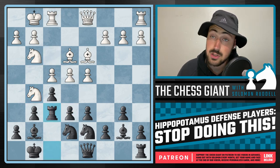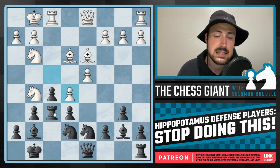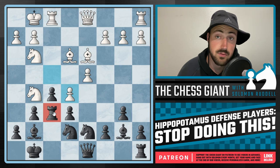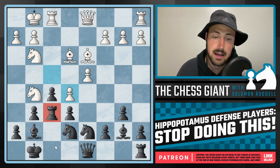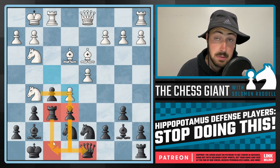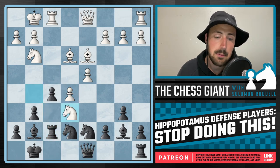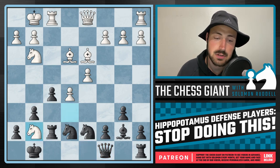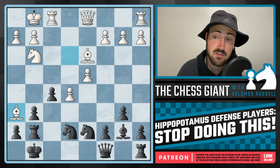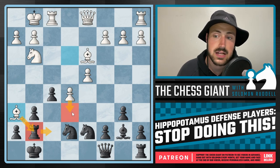The only way for black to defend the pawn on e6 is by playing rook f6, which is what was seen in the game. But now white simply continues by playing e5, and this rook needs to move — unless of course we just want to lose a rook. Moving it to f8 means white just captures on e6, forking our queen and our rook while already being up a pawn. If rook f7 is played — which is what happened in the game — white captures on e6, we see queen c8, and then capturing on g7, bishop h6. At this point our rook is being attacked, and this game is resignable.